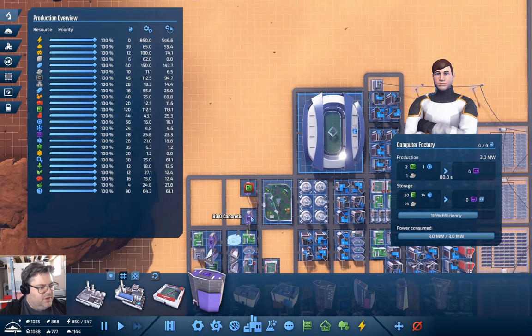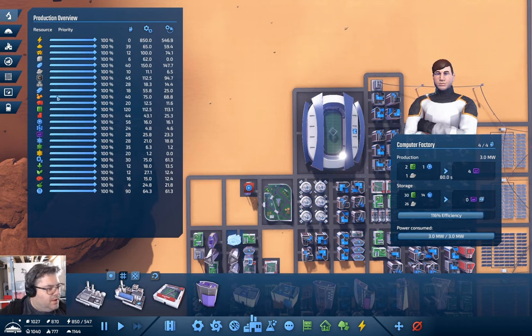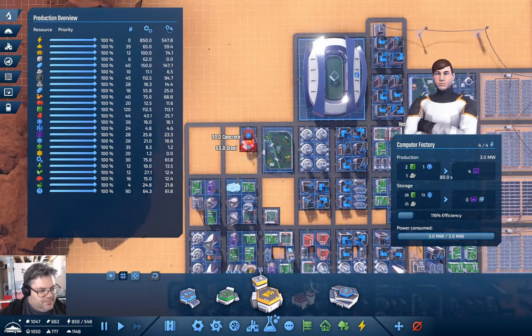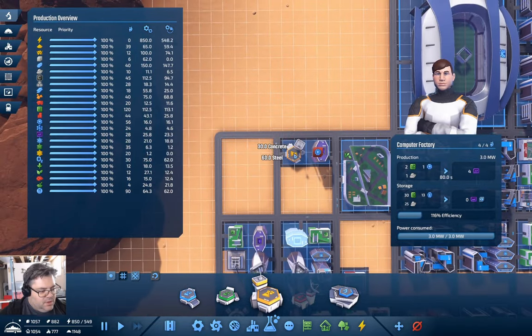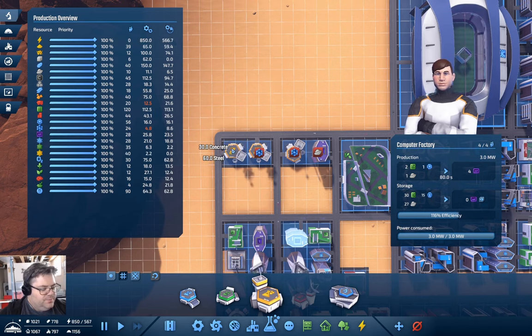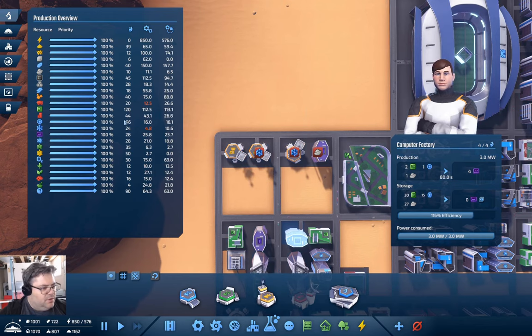I wanted to make more yellow science, so that's going to be the yellow science factory. We can stick a yellow science factory there, and let's put a second one there — that will get us up to two. Now we're short on neural processors.